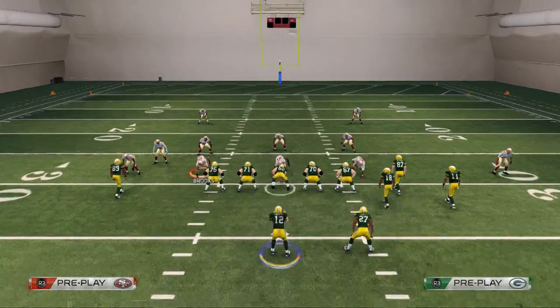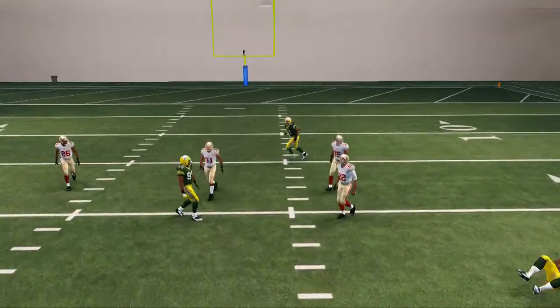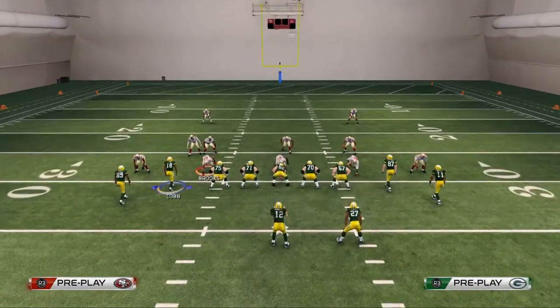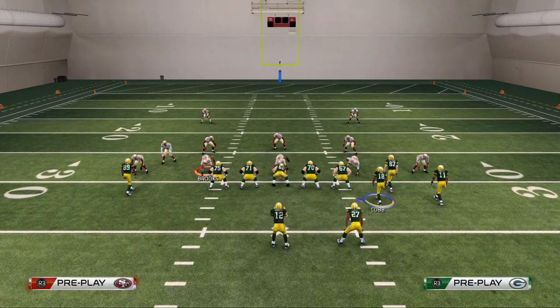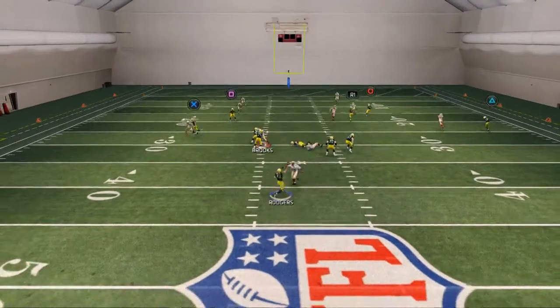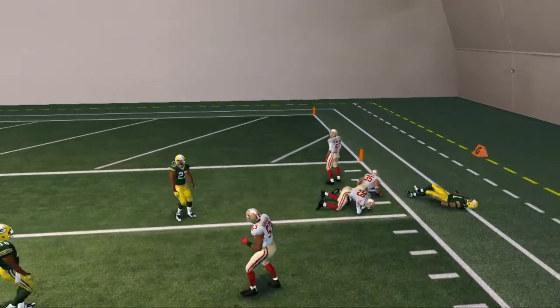Our fourth read is Eddie Lacy — just pass lead that up and click onto him to make a catch. Sometimes for the Packers, Eddie Lacy's catch rating is a little low so he'll drop stuff. That's why I'll actually be starting James Starks when we get into the game plays. Our last read is a late read — a pass lead to the outside to Jarrett Boykin, and you see how he gets that nice separation.